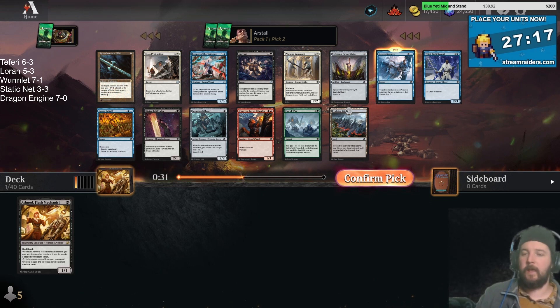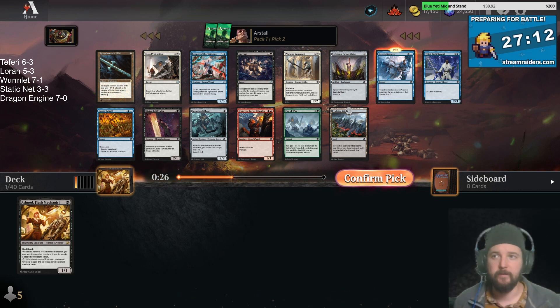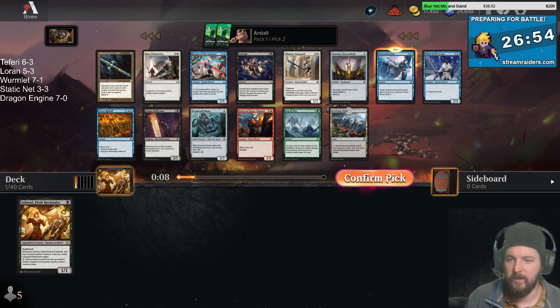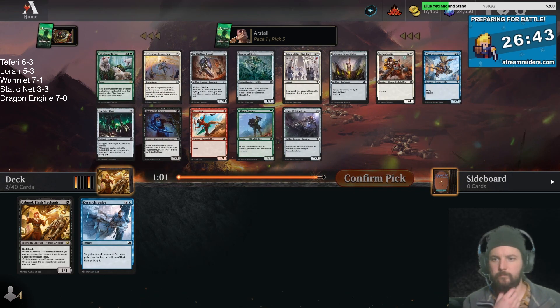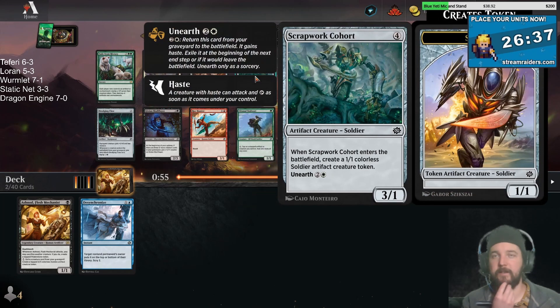In blue-black, if we end up there, we could continue to take black cards like Infiltrator. Corrupt I don't think is very good unless you're pretty much mono-black, so I'm going to avoid picking that one. Infiltrator is more for the black-red strategy, and even then it's pretty much just decent filler. Ragers are okay too - decent filler in any black deck. I'll take the Desynchronize.